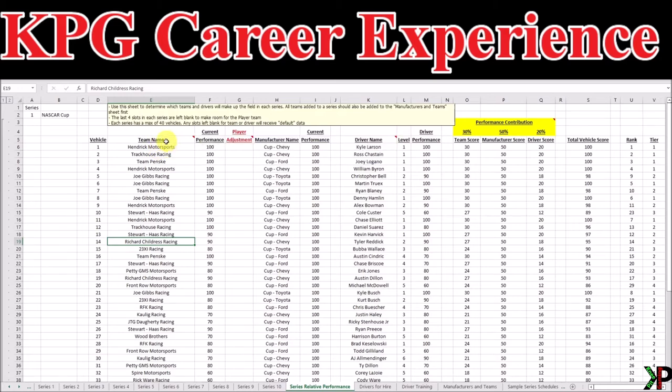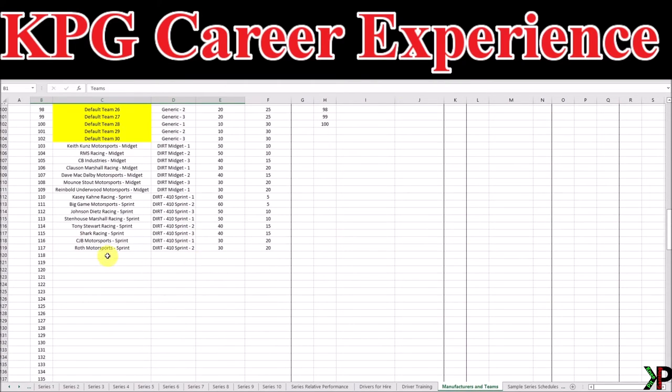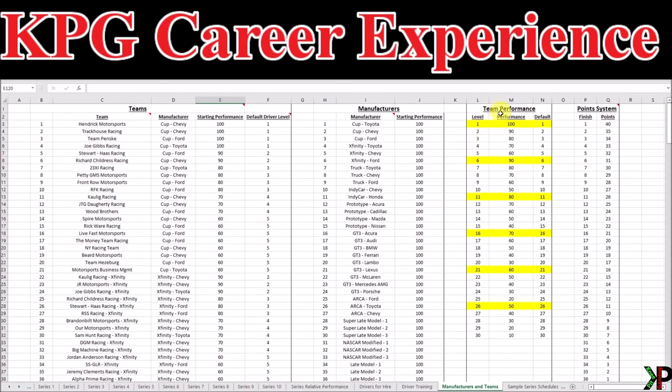Now that we have that expanded, you can see we have a total of 40 slots available for 40 cars total in any particular series. I have already pre-filled this with a lot of the NASCAR Cup teams. Not every series is like that and you are free to change these in any way you like, but there are a few very important things to keep in mind when setting up a series. We need to set up our teams. You'll notice that slots 37 through 40 are left blank, done intentionally to leave room for you as the player, since the player is able to expand to a total of four cars on their team in any particular series.